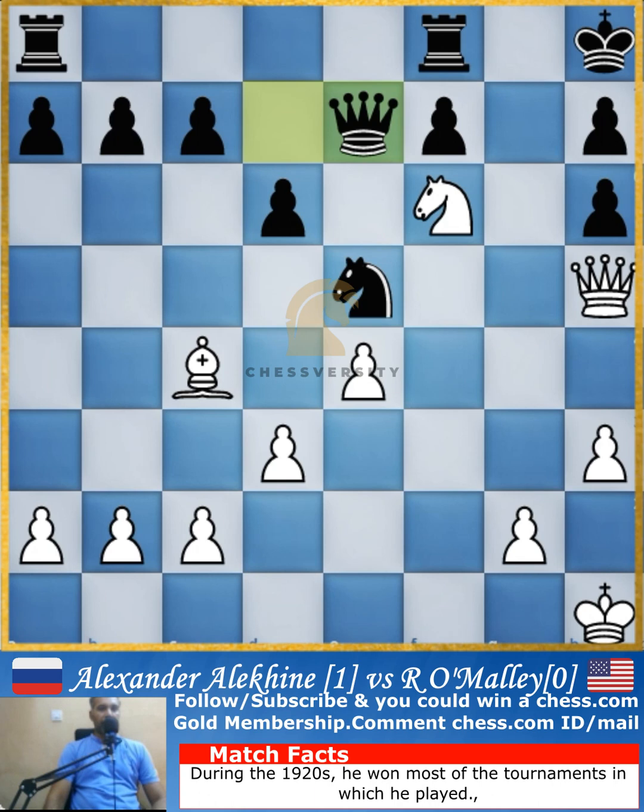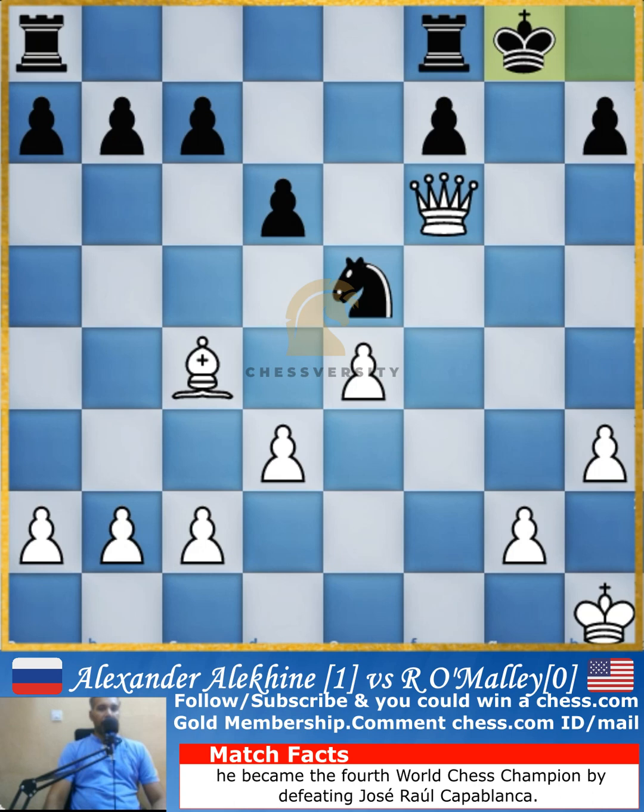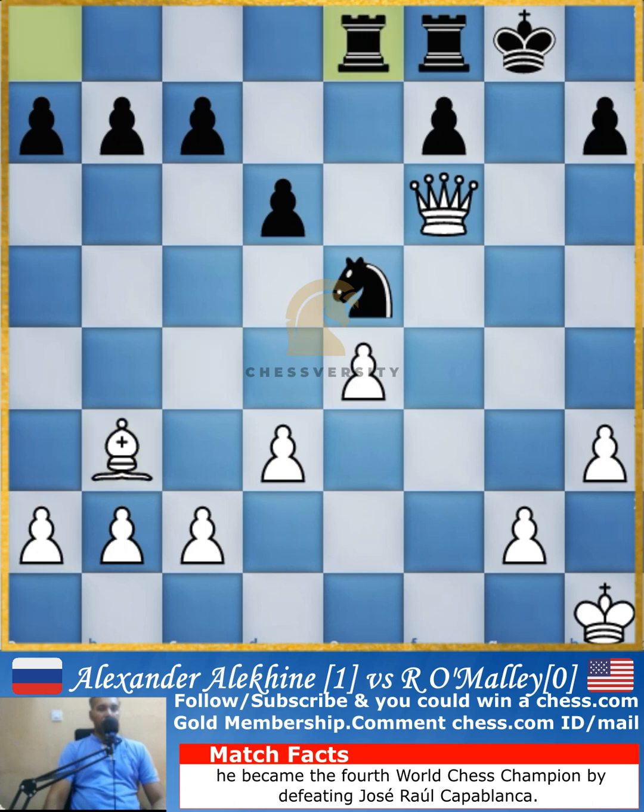The queen goes to e7 attacking the knight, so the pawn is captured and immediately White is threatening checkmate. The only way for the game to continue is for the queen to capture that knight. After that, the queen will be captured back, the king gets away to g8, and bishop drops back to b3.